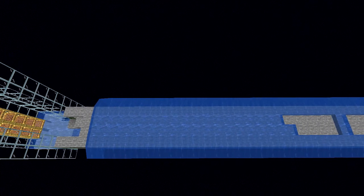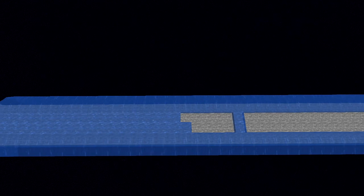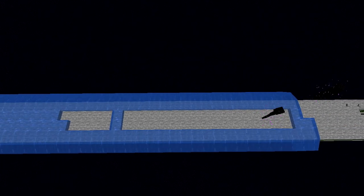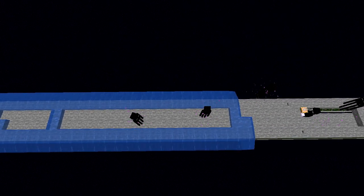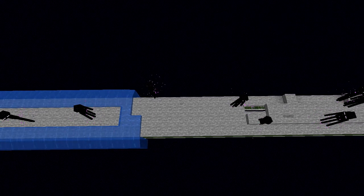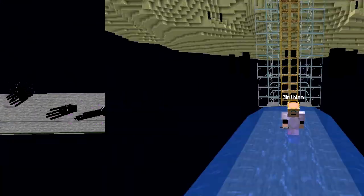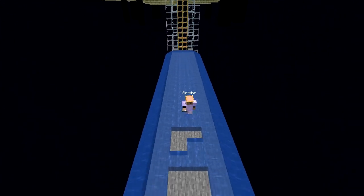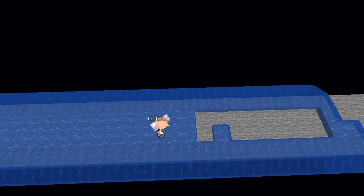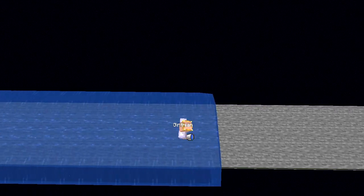This is the Enderman farm, and I had started to put water across the top. I've been requested to finish that process. To get that to work, I have to first start off by reshaping it — removing the two middle blocks and replacing them with half slabs at the right level. Now I'm going to go through the long process of putting the water in. All of this is so the top of the walkway will be covered with water and the Endermen won't spawn on it.